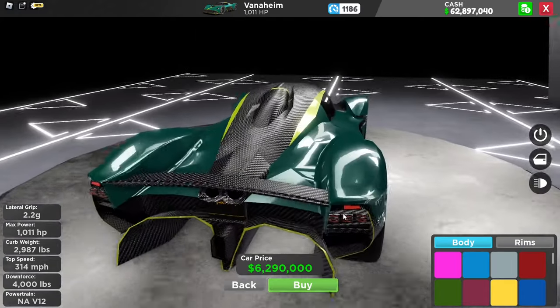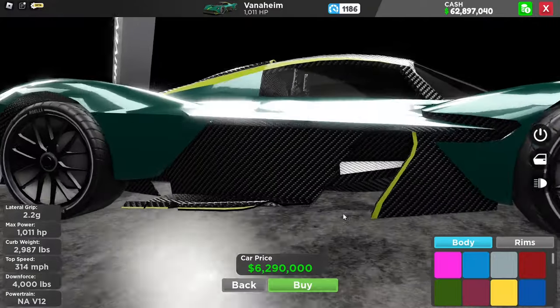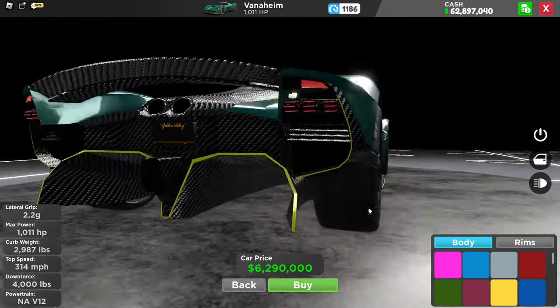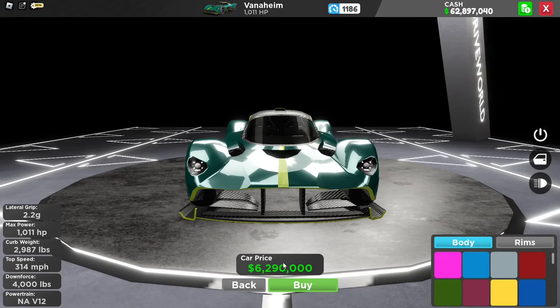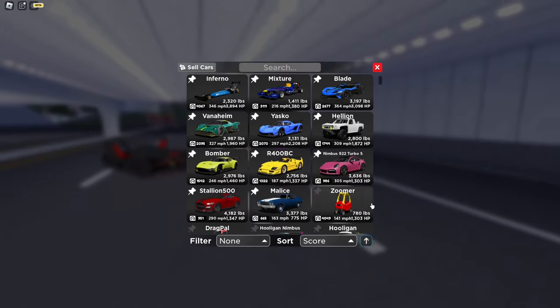Coming in at number 2 is the Valkyrie — this is the Aston Martin Valkyrie, that's what it's called in real life. This thing is really good. It's 6.2 million dollars, almost 6.3, let's go ahead and whip it out.